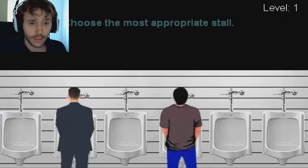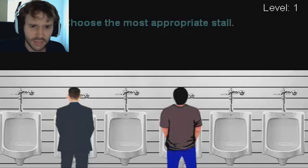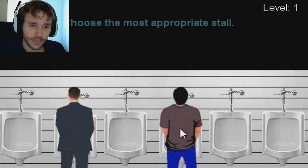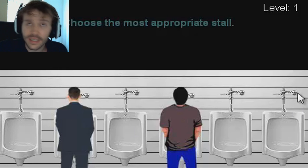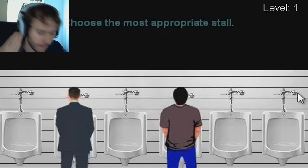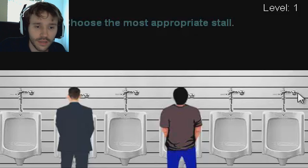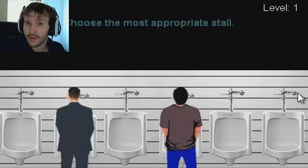You guys are gonna see what I'm on about in a second. 'Choose the most appropriate stall' — it's like a little Q&A tutorial, you have to test your knowledge. Do we stand between two people, do we go by the side, or do we go by the side where there's a gap between each person? If I walk into a bathroom there's usually a rule — you put a gap between the person next to you, it gives everyone more room.